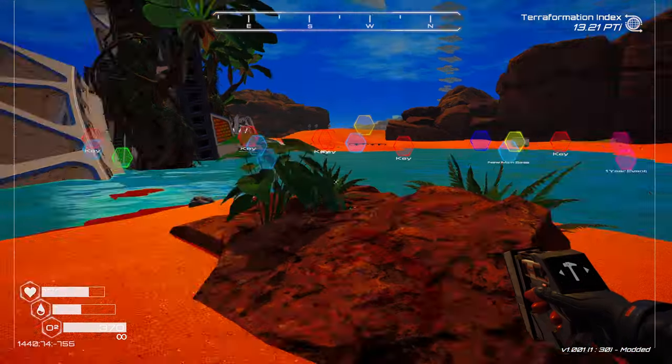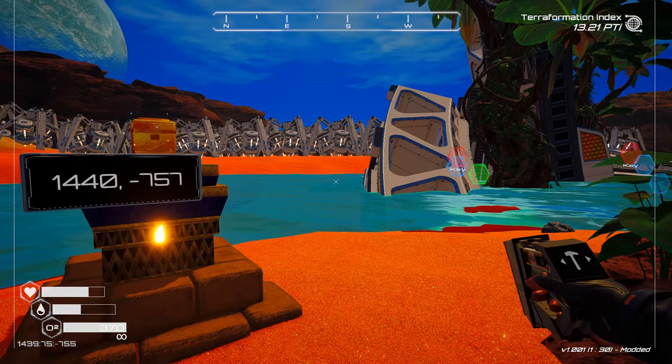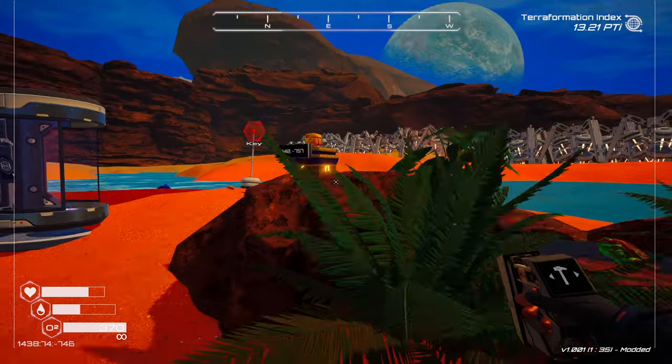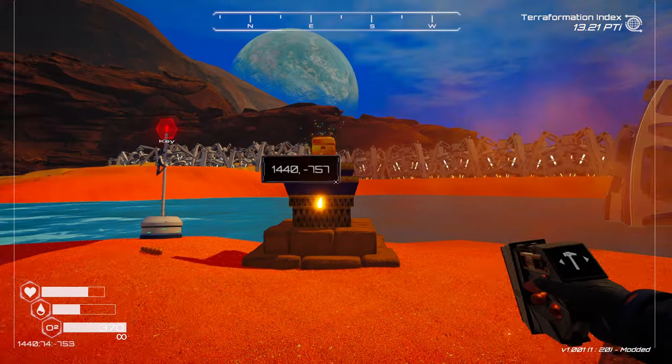I find all three of these methods helpful: the map method, the coordinates method, and seeing the location for yourself. This next one is by the other crashed ship — the big ring. We've been here hundreds of times. The key has popped up on that little island in the middle, so now there's something on that island.